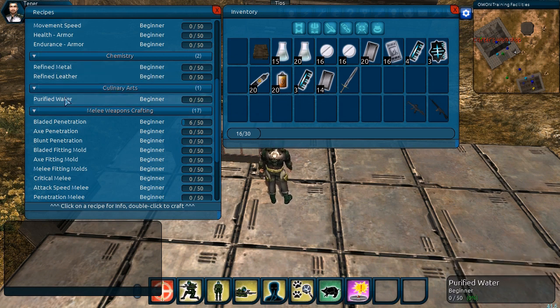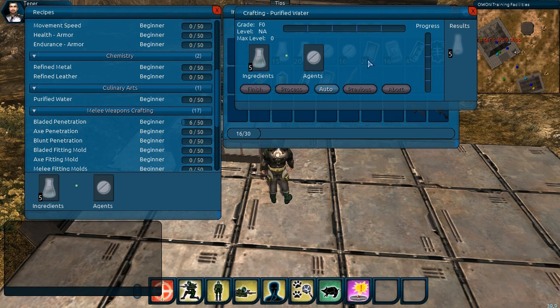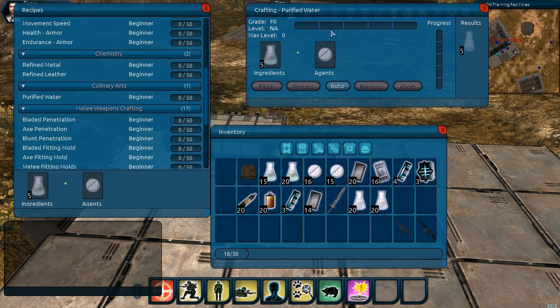We double-click on the recipe to take a look at its options. At the very top we have our grade bar, which is completely empty at F0. As we process the crafting recipe, it will go from F to D to C to B to A. The highest-grade quality result is called A9, which requires a very high skill level and high-quality ingredients and agents. With this recipe, we'll most likely produce a C-grade result. The progress bar goes from empty to full as we hit the process button. Once it's full, we must hit finish to produce the results.